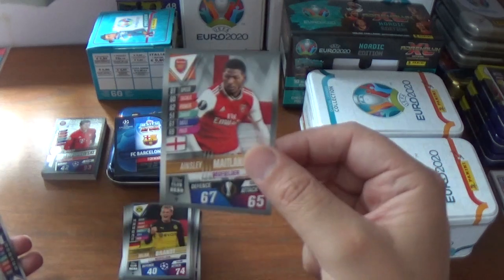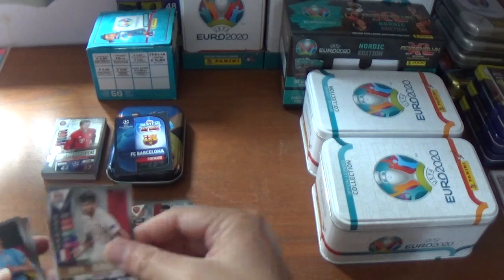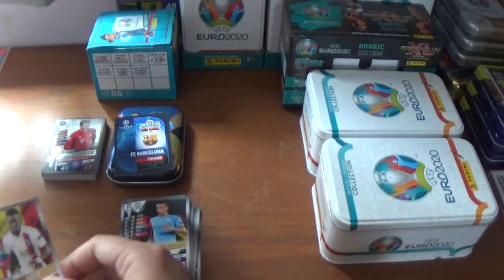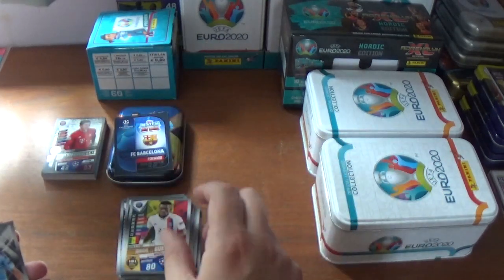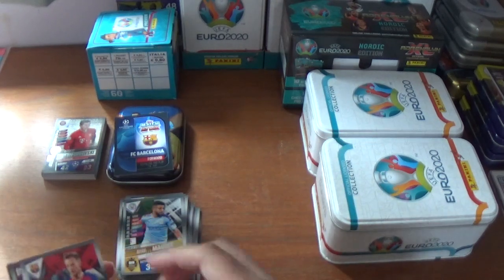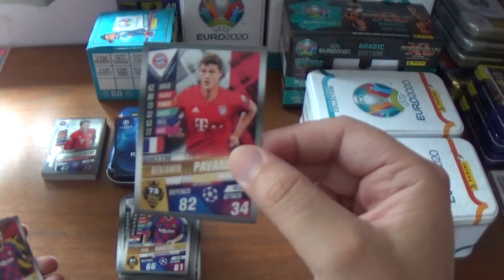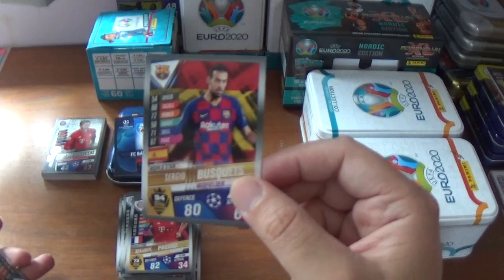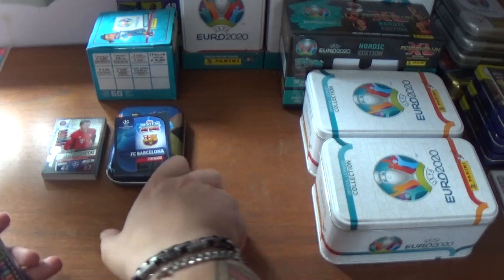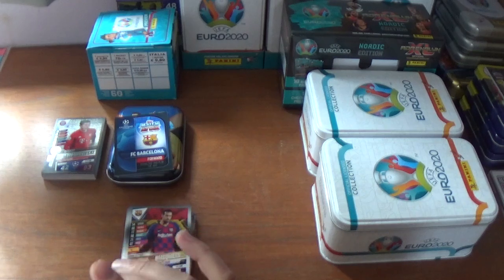Continuing: Ainsley Maitland-Niles of Arsenal; Martin Terrier of Lyon; Leroy Sane of Manchester City; Idrissa Gueye of PSG; Riyad Mahrez of Manchester City; Ivan Rakitic of Barcelona; Benjamin Pavard of Bayern Munich; and Sergio Busquets of Barcelona — completing what is classed as the base cards, or majority of them.